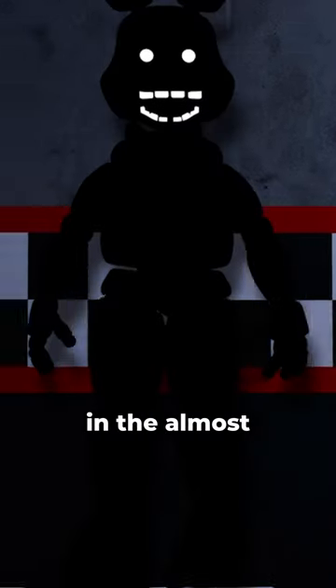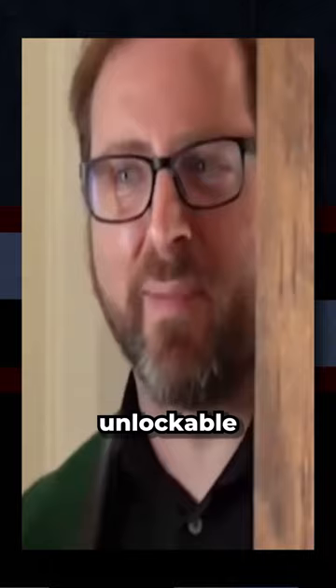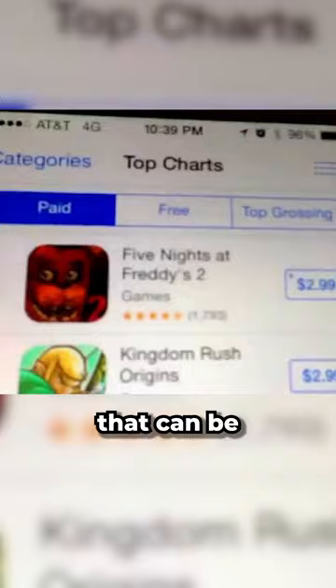We're still finding easter eggs in the almost 10 year old FNAF games. Everyone likes to talk about how specific the requirements for getting FNAF 3's good ending are, but we've now found Scott's most insanely complicated unlockable. Dataminers have found this secret desk figure in the files of the FNAF 2 old mobile port that can be unlocked by completing 10/20 mode 10 times in a row.